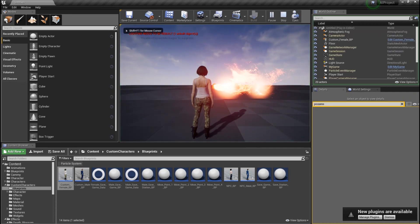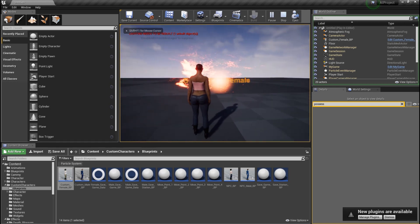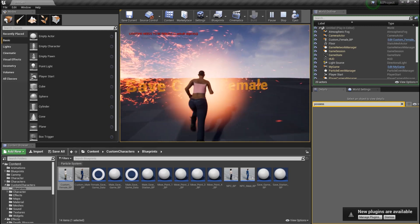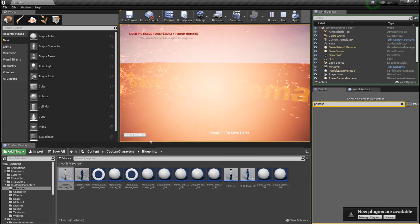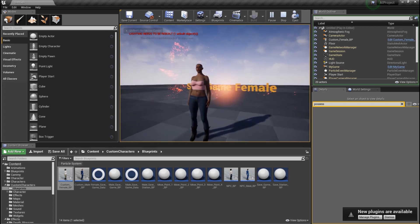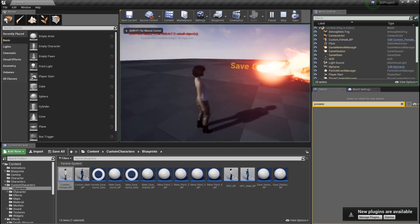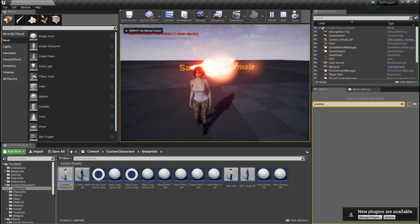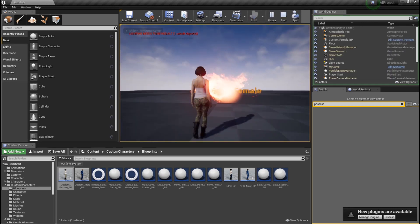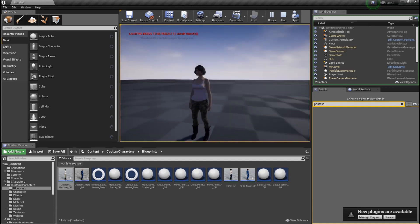Now if I hit play and press C I get the character customization menu, and if I press I I get the inventory menu. I can save my game now and all the information has been saved. But if I press play again it won't be automatically loaded, and right now I don't have a menu to load the game.